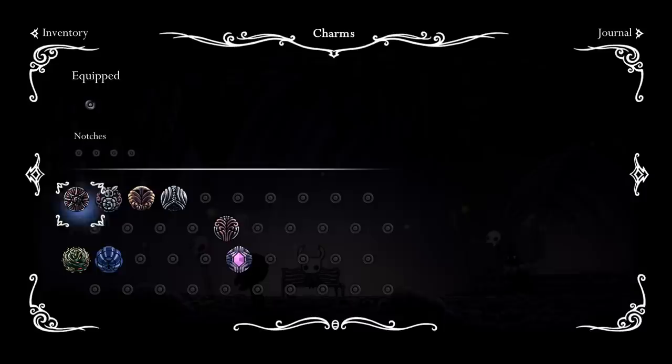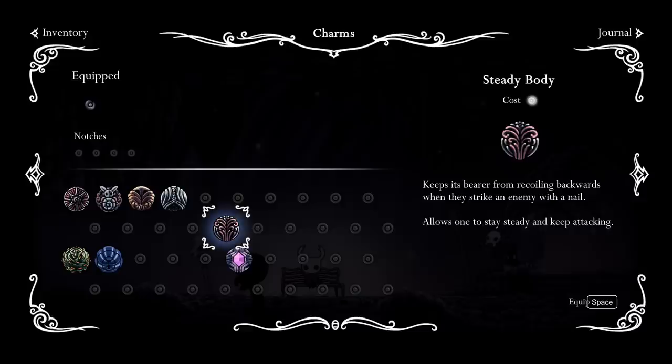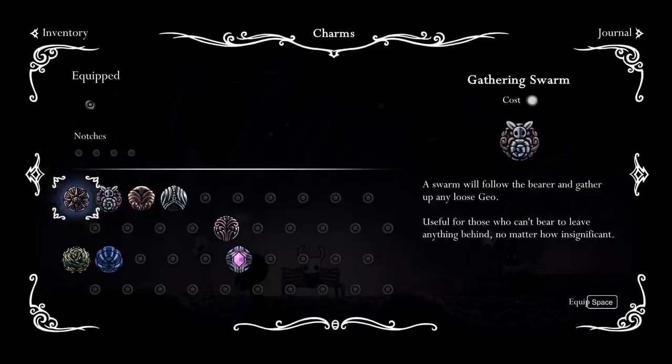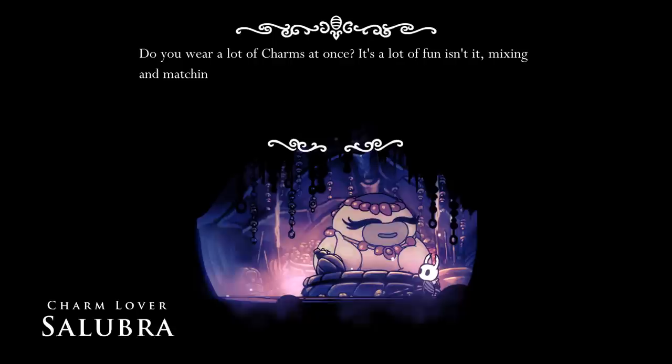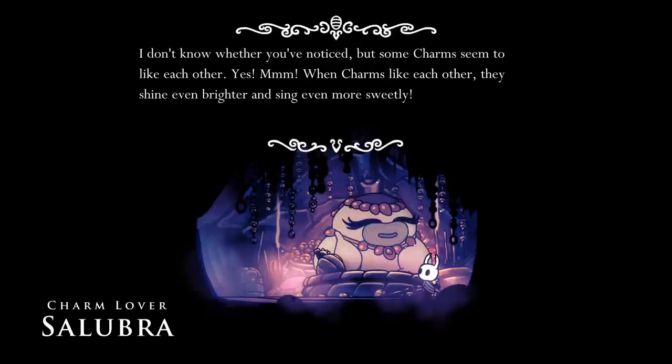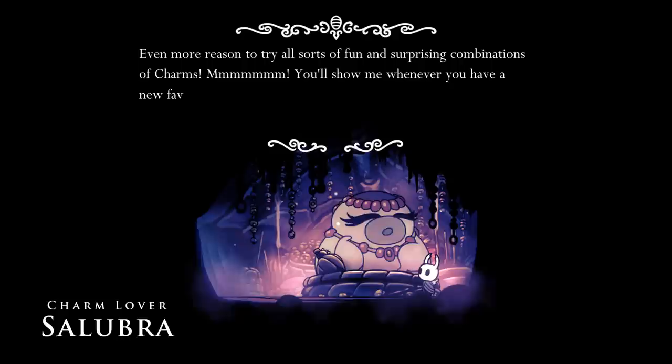Let's rethink this one more time. Imagine we could use four charms at once if they only all cost one notch. Where's the Long Nail? Oh no, I forgot to buy the Long Nail! I want - gathering swarm, wayward compass, and Long Nail. Hello, you weird little thing. 'Do you wear a lot of charms at once? It's a lot of fun, isn't it? Mixing and matching them to get the perfect combination. I don't know whether you've noticed, but some charms seem to like each other - they shine even brighter and sing even more sweetly.'